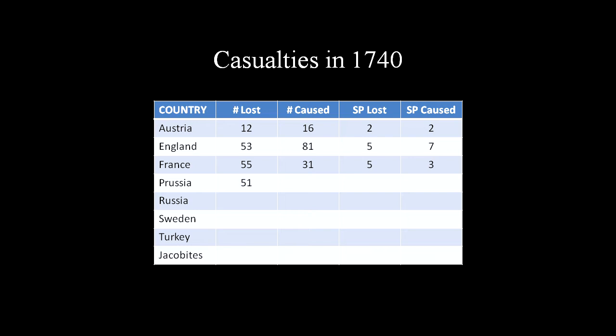Russia lost 51 castings inflicting 51, losing 3 SP and causing 3 SP losses. Prussia lost 37 castings inflicting 51, losing 3 SP and causing 3 SP losses. Sweden lost 12 castings inflicting 7, losing 1 SP and causing 1 SP loss. Turkey lost 0 castings, causing 0, with 0 SP lost and 0 SP losses caused.